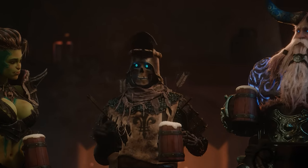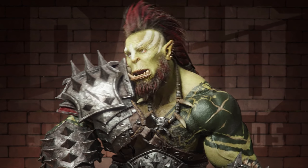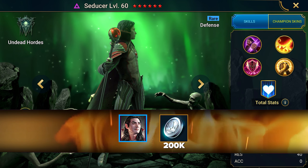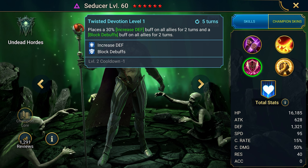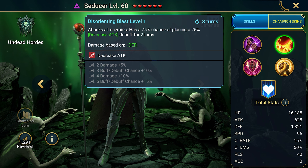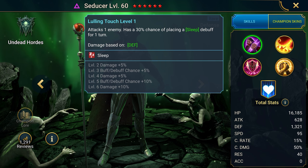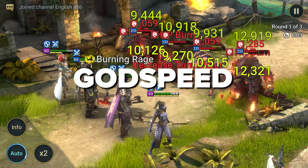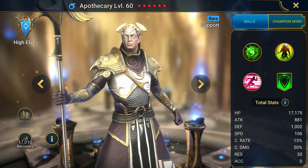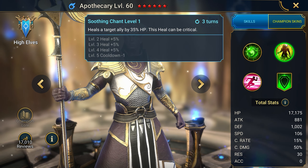First, codes for beginner champions, then promo codes for resources and champions for veterans. The code Mid-game 2023 Seducer gives a rare champion Seducer and silver for development. Seducer is one of the coolest champions for his rarity — he has a lot of different penalties for opponents and buffs for allies, and you can level him in multiple roles: damage dealer, debuffer, or support. The code Godspeed provides the support champion Apothecary and leveling resources — also the best champion of his rarity.